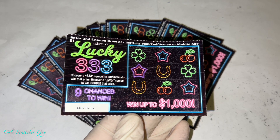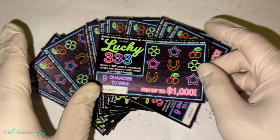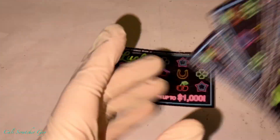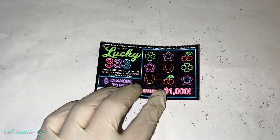Uncover a 333 symbol to automatically win that prize. Uncover a rainbow symbol to win double that prize. Pretty straightforward guys. We've got a bunch of these to scratch, so let's get scratching here.